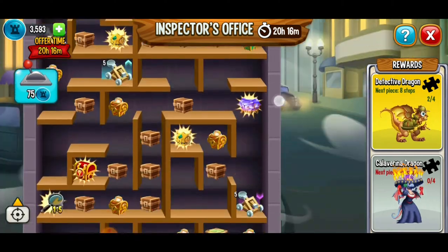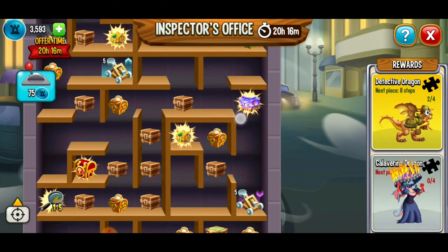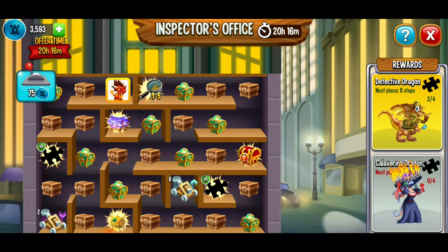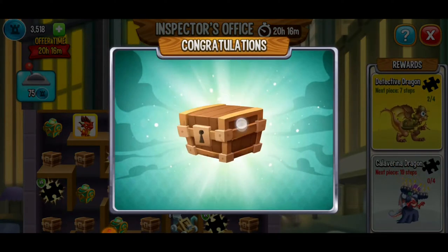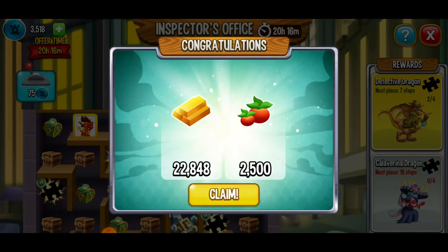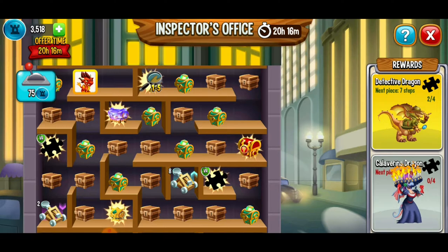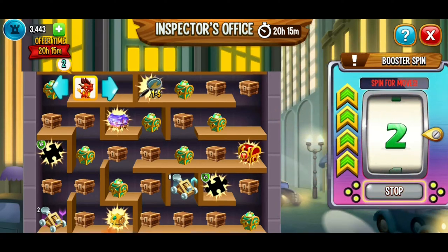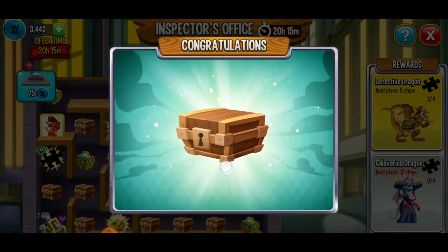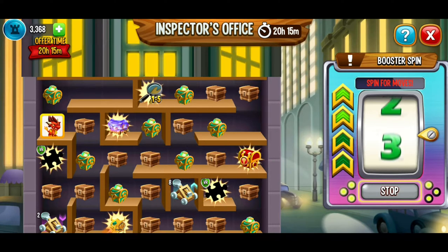I'll do one more roll just for fun. Gold and food — I'll take it for sure. We're aiming for those next puzzle pieces of the dragons we've been working on. We're going to do just a few more spins. We miss the big chest but still have a chest over here — at least it's not an empty space. Only one move — going right there. A little bit of gold, a little bit of food. Two moves, getting closer to our next puzzle piece.